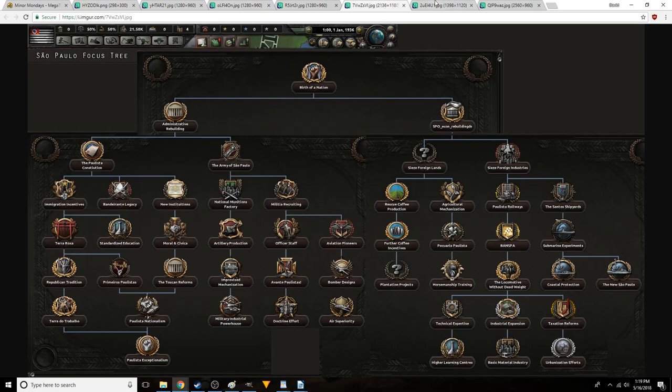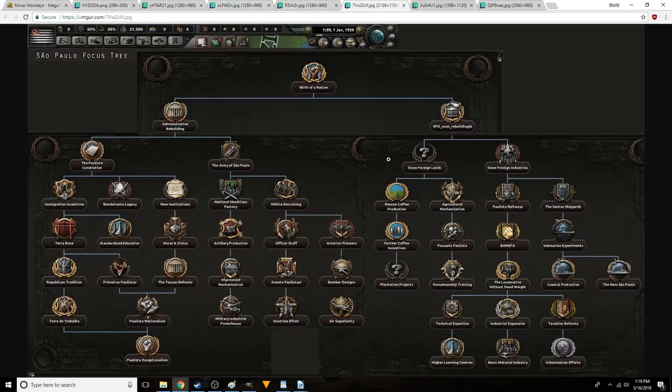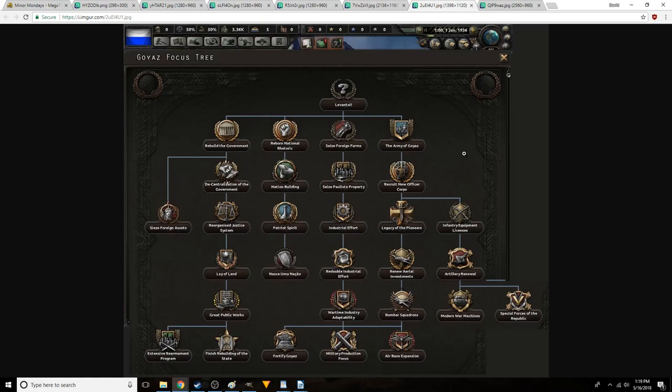The second of the splinter nations we're going to be looking at is Goyaz, which is the one to the northwest of Sao Paulo. Goyaz is very isolated because it's in the interior, and they're going to have a cattle-based economy. But they can eventually provide special forces. There's also a little bit of air stuff going on, and they can fortify themselves. The industry stuff is on this side of the tree. I'm noticing they're seizing foreign assets, which probably also helps their industry — I'm wondering if there are specific foreign countries that are going to get angry about this. And then this is probably science right there.